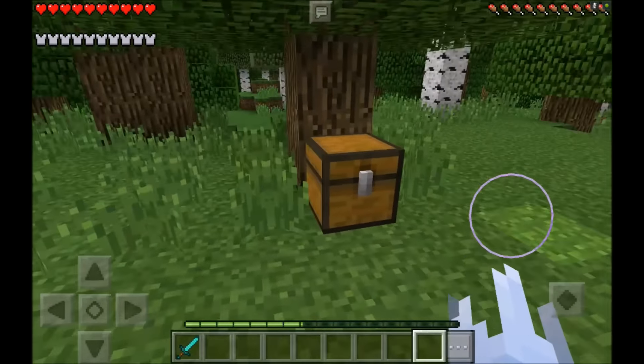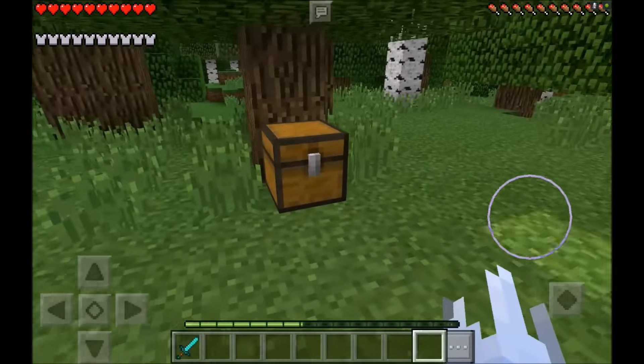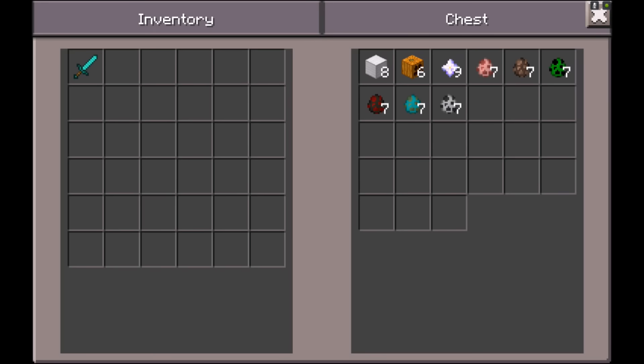Everything you're gonna need to spawn Entity 303 is inside this one chest right here. Basically what you're gonna need is four blocks of iron and one pumpkin. I have eight pieces of iron and six pumpkins, but that's just a little bit extra that I had left over, so I threw it all in the chest. I might decide to spawn two of these guys.